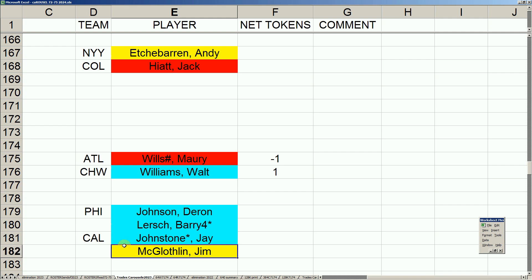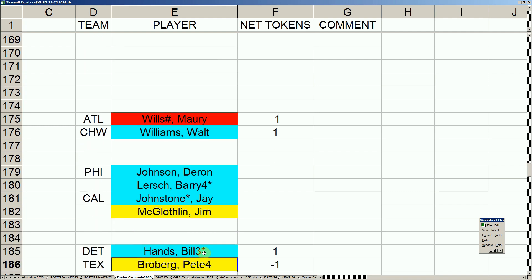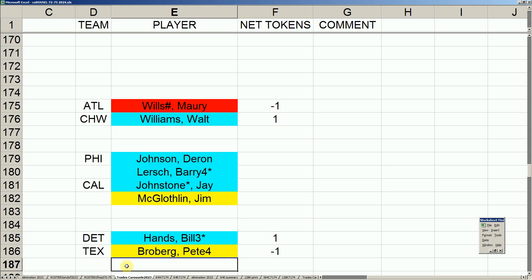The Tigers moved Bill Hands — who pitched in the World Series as their number three starter — to the Texas Rangers for Pete Broberg. Broberg struggles a little bit and needs to find himself — probably gets sent down to the minors and comes back. But Bill Hands does pretty nice work with the Texas Rangers, and the Tigers get a token in making that move.